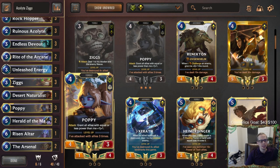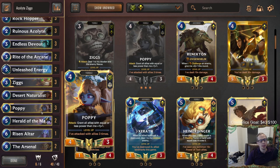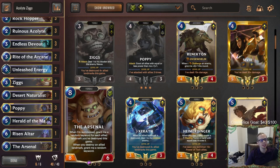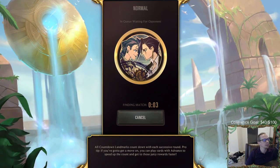You could play Xerath or Taliyah if you want. Herald of the Magus pairs really well with Taliyah, but also pairs well with Poppy to grow Poppy and ensure you're still growing your Acolytes. We have a couple Arsenals at the top end so in case the opponent stabilizes, even if it only gets five keywords it should still probably finish out the game. That's our deck - Acolyte Ziggs - and we're calling it a meme tier deck with the Ruinous Acolyte.